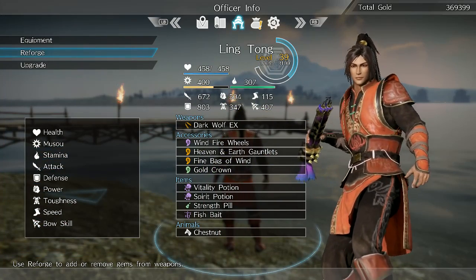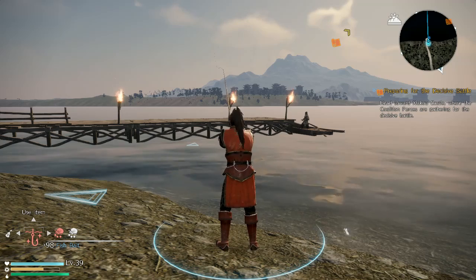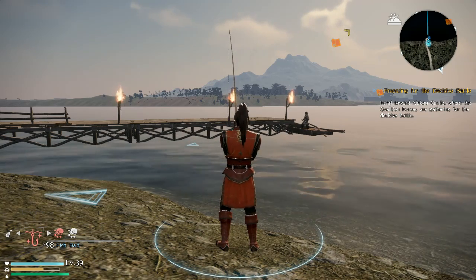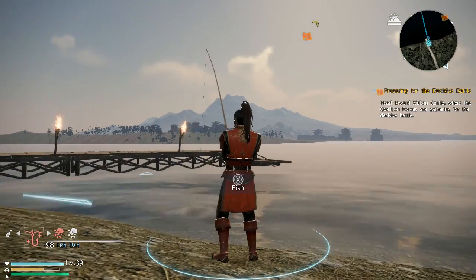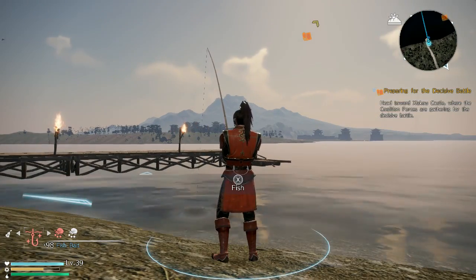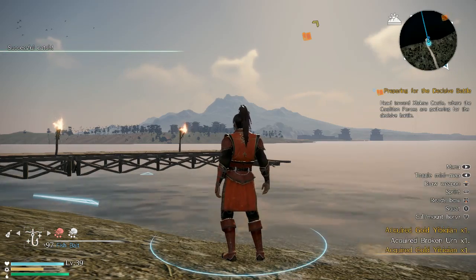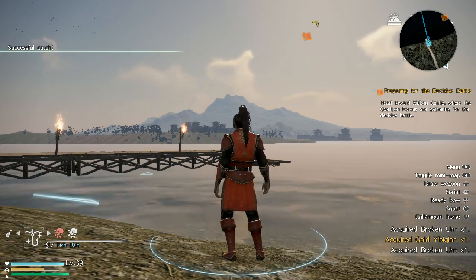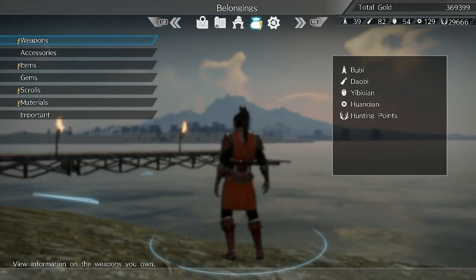So go ahead and look at my Yibikians right now — it's the third currency, the kind of oval-shaped one. I have 42 right now. You can get quite a few on each fishing attempt. That's 12 right there, and that was with a bunch of junk drops too.